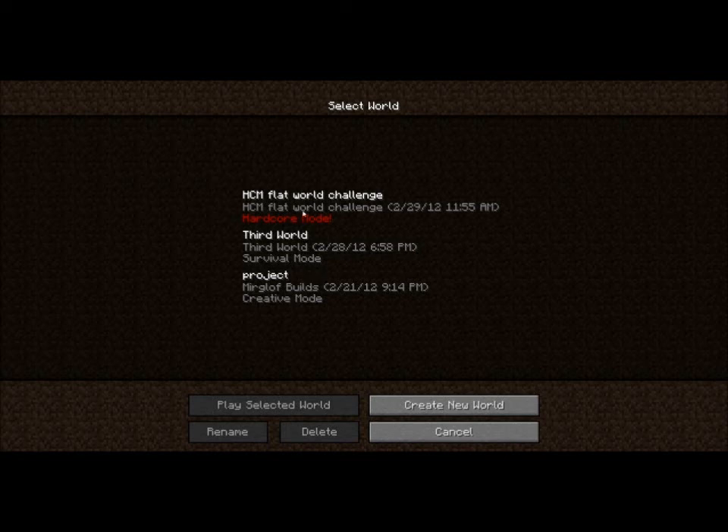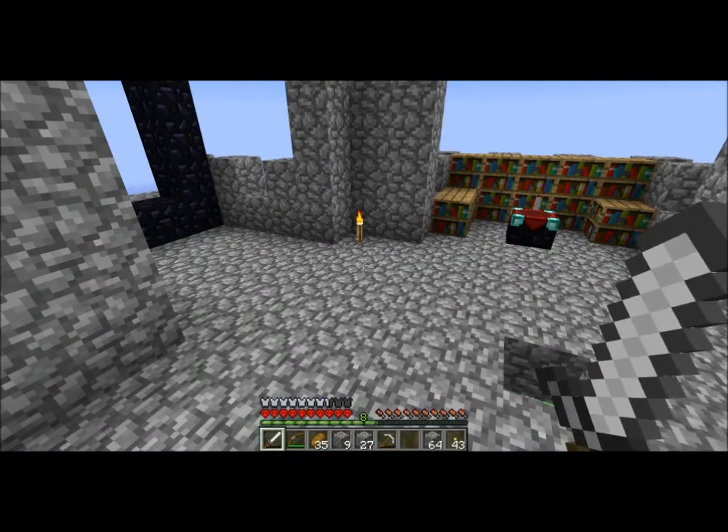Hey, this is Myrgloth and this is the Hardcore Mode Flatworld Challenge. The goal is to get 80 gold ingots, to make 20 gold blocks, to make a golden minger sponge.